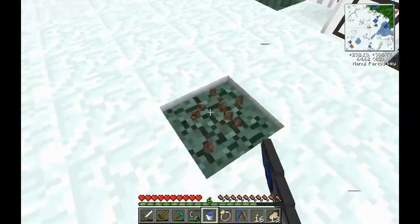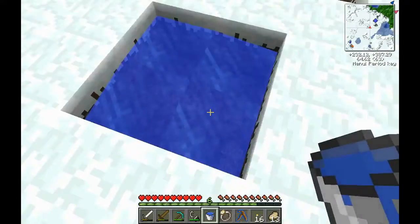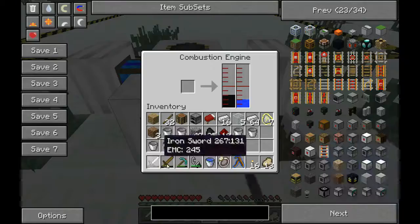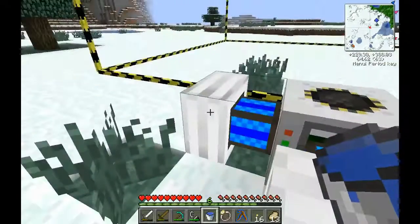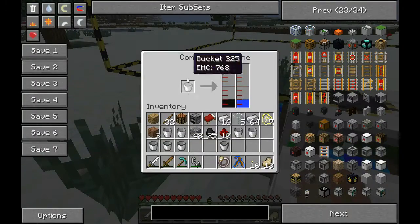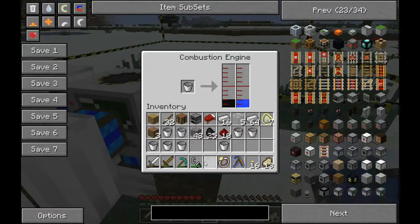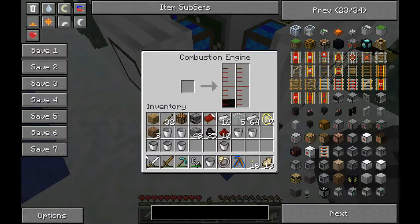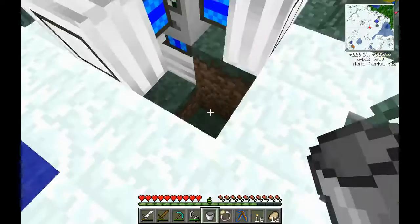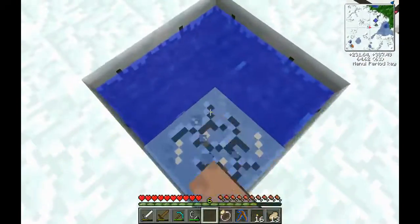Let's build an infinite water source right here. I'm not sure what I'm supposed to do after they're all filled with water. Do we have to supply a redstone signal? That is going to get really annoying.